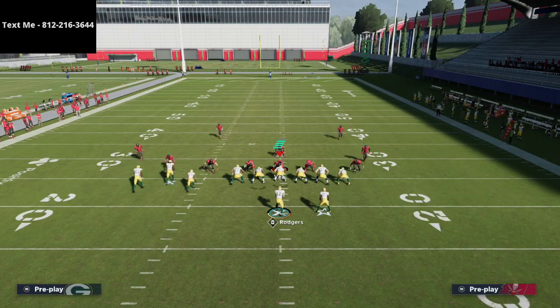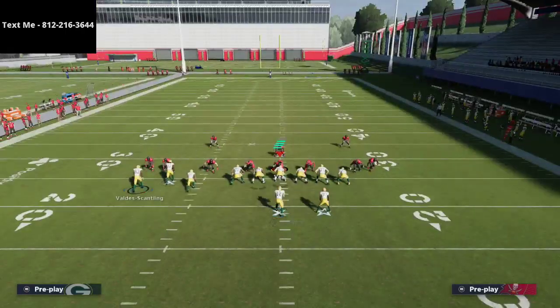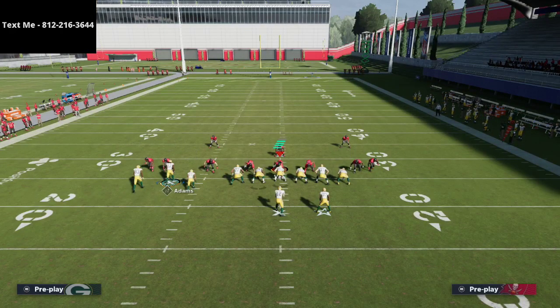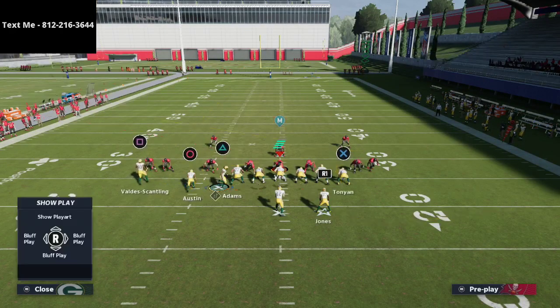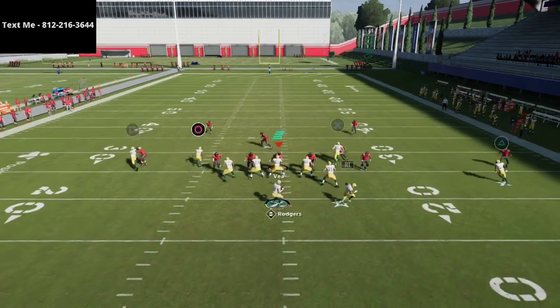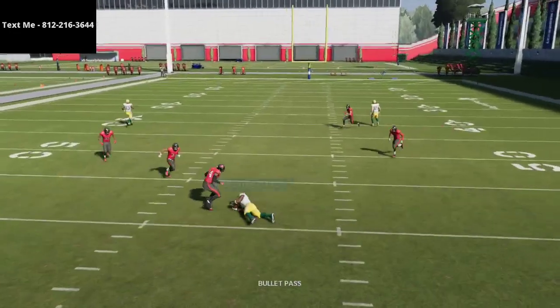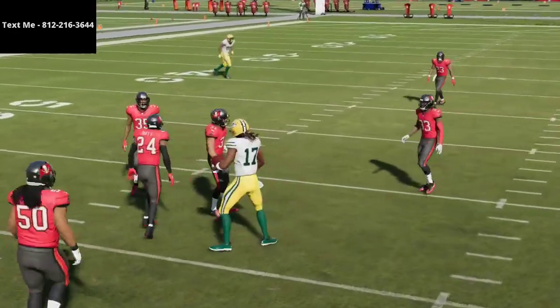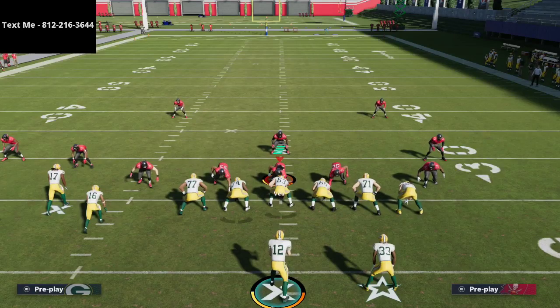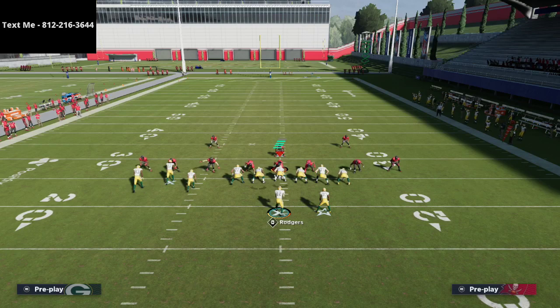Another thing you can do out of this play is do different things with your tight end. If they're honoring your tight end route and you don't want to run him on a streak, maybe you run him on a post route or a crosser — you can do both if you have a Tight End Apprentice ability. I run with the Packers in Regs so I don't have a Tight End Apprentice, so I don't do much with that.